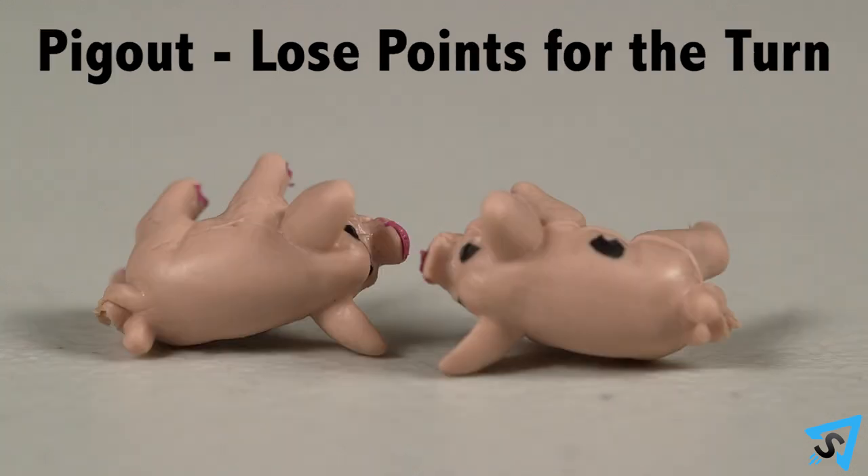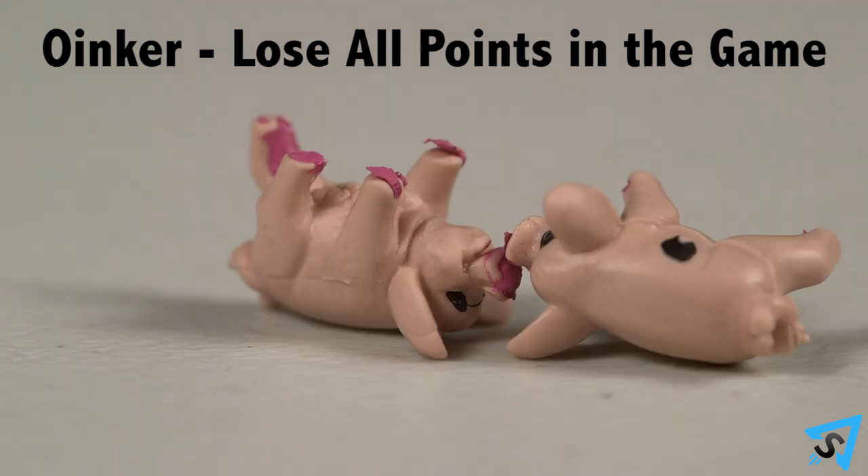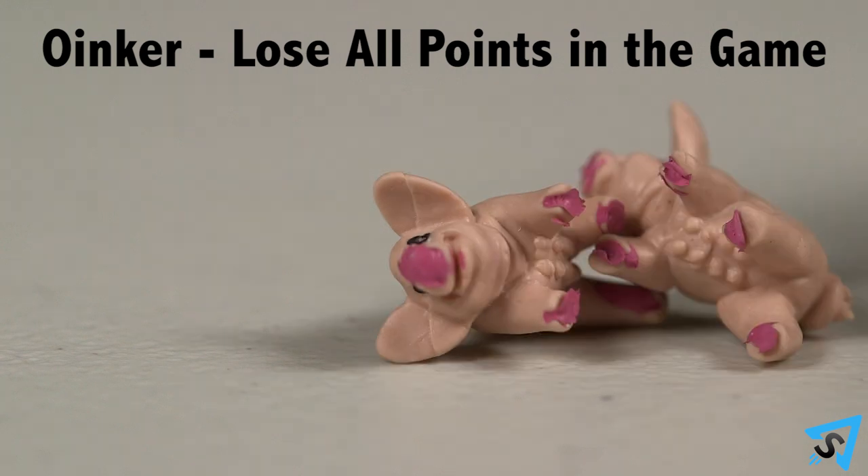Pig Out: lose all your points for the round and end your turn. The pigs land on opposite sides — one lying dot side up while the other is unmarked side up. Oinker: lose all your points in the game. Both pigs touch in any position — immediately lose all your points from the game and end your turn.